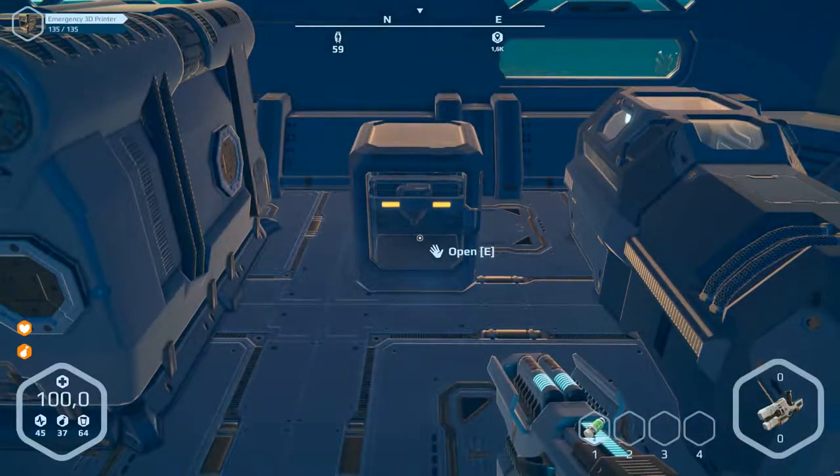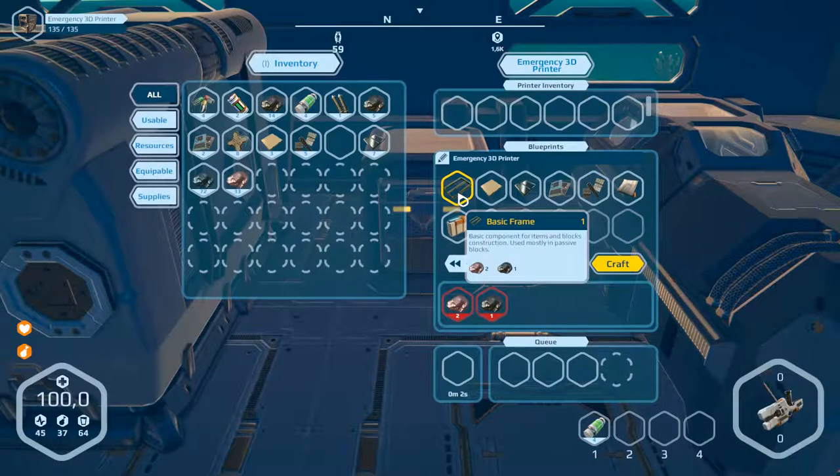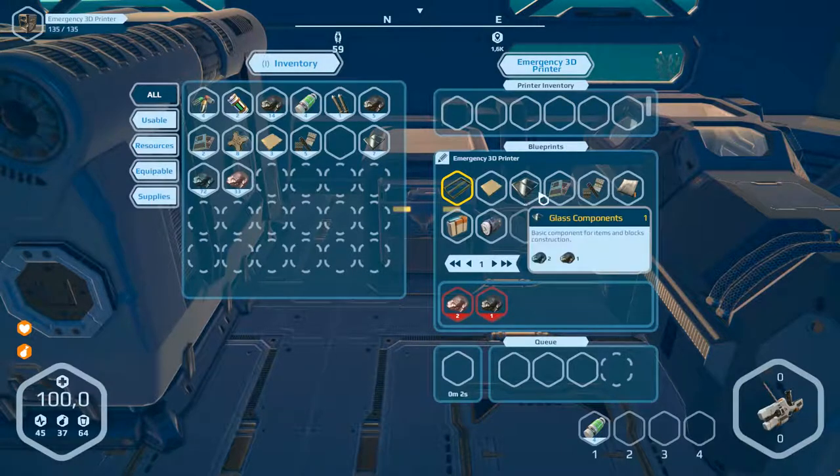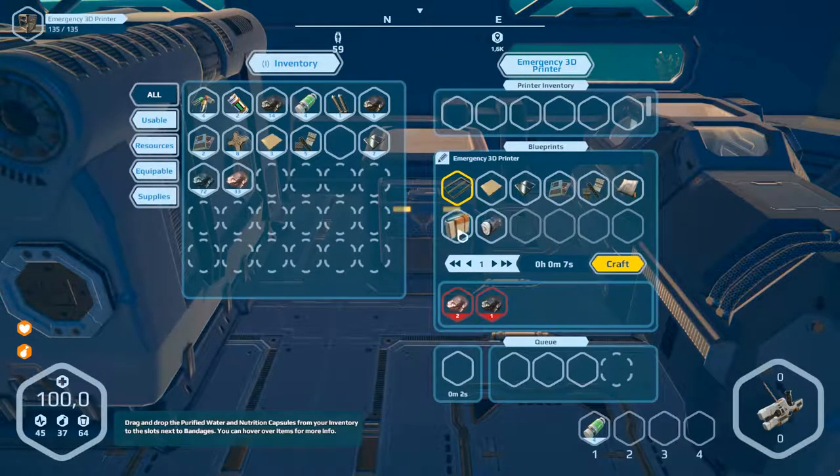So we've got all here. This is a basic frame — plating, glass, electronic parts, composite parts, fabric, battery, and sleeping bag.